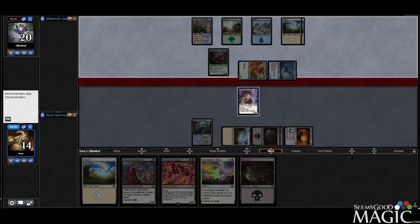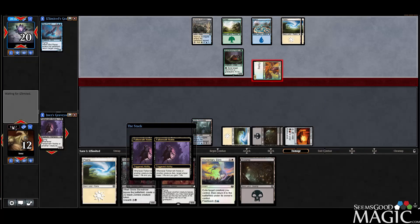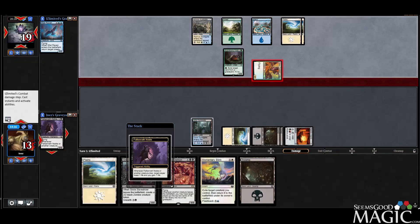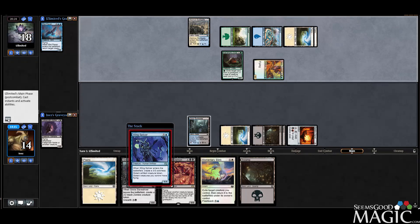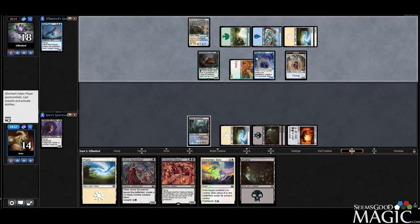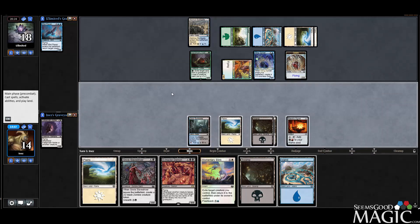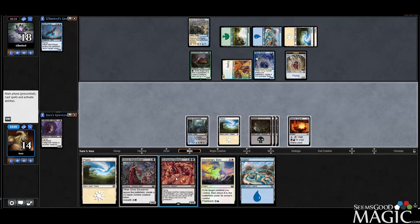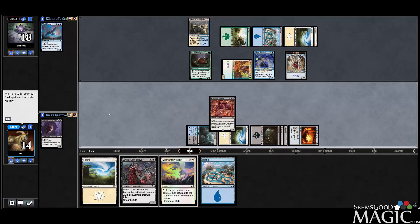We'll do the trade because we gained two life off of it. It lets our opponent's Scavengers get bigger, but it doesn't matter because we're banking on Extractor Demon doing some serious work for us. We need to live. Wing Splicer comes down — that's alright. Extractor Demon needs to hold down the fort, and I'd say a 5/5 flyer is pretty good at doing that. We'll play it and pass.